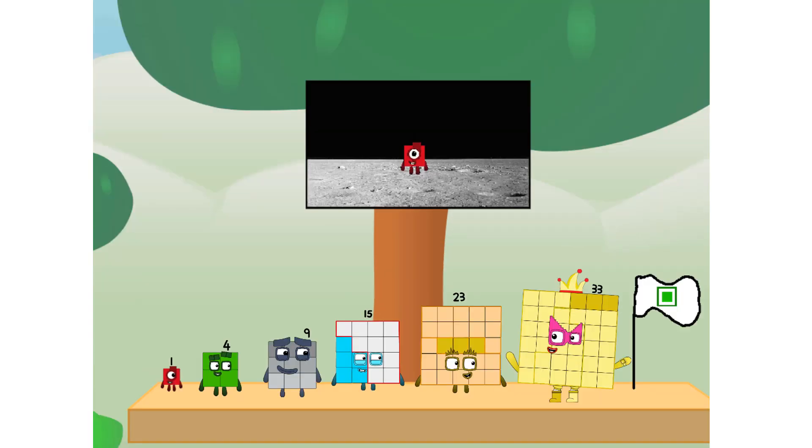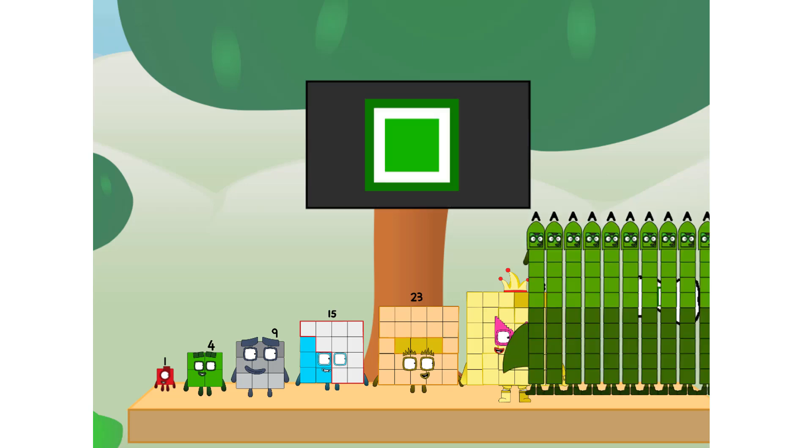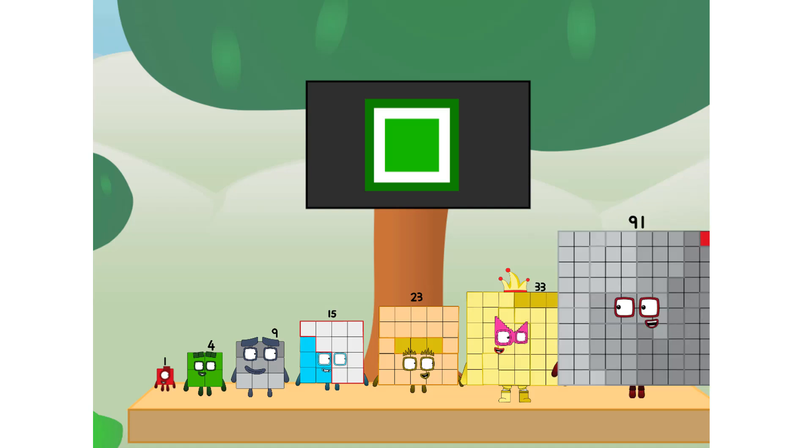We did it! The only thing left now is to plant the square club flag. My governor, we have a problem — I forgot the flag. Don't worry, little one. I'll take care of this. Let's go. And I promise — no rockets. Square power only.